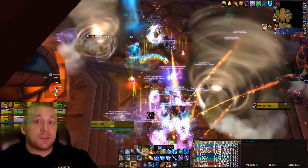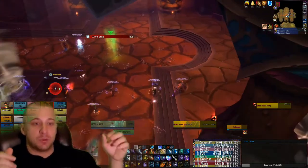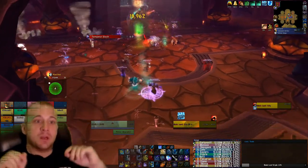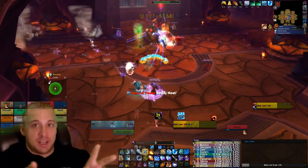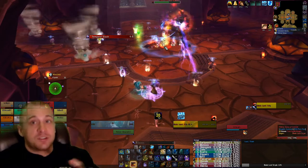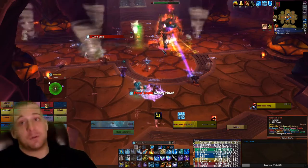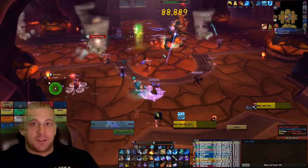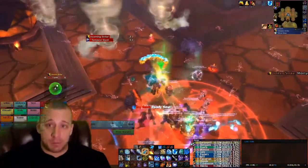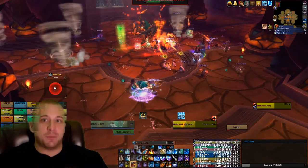Melee pretty much just stands on the boss. The main thing melee needs to worry about is the 30-second debuff — he will apply it twice before he does Unseen Strike. The first one comes out, the second one comes out, and then everybody can cheat in after that second one. Unseen Strike is cast on a random player and everybody needs to stack directly on that player. If you're literally right on top of that person, it works every single time.